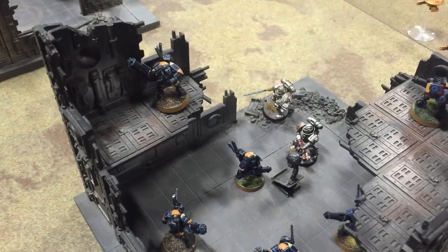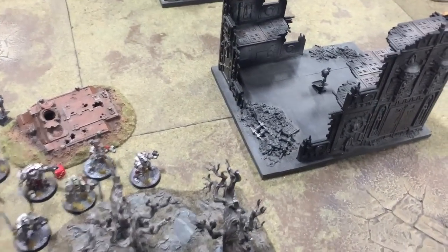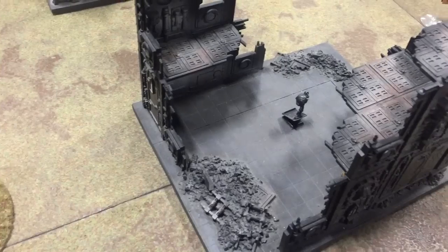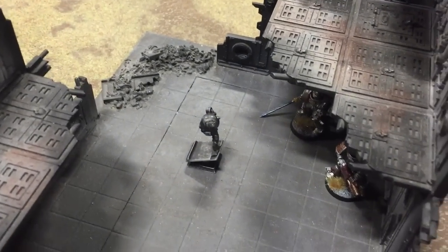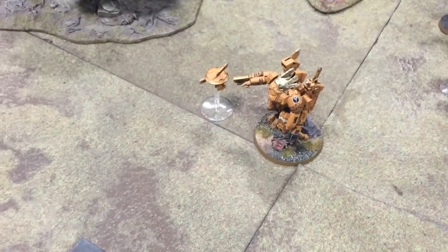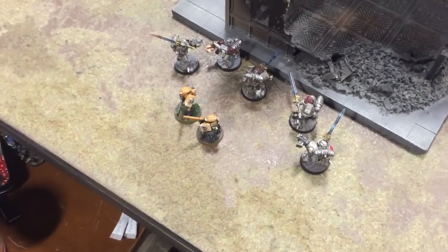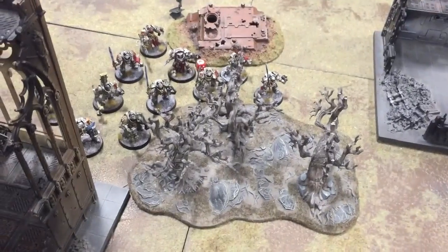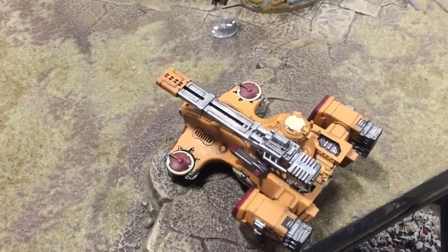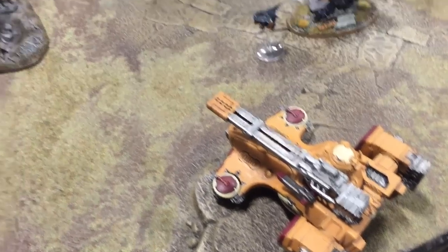Now I've got to feel the wrath of shooting and psychic. In the psychic phase the stealth suit squads got wiped out by the Librarian using Psychic Shriek — that's twice it's wiped out whole units. The remainder of the strike squad used the flamer to take out one of the drones and then ran into the building. Down here these guys are holding back from shooting because they want to charge. The terminators tried to shoot the Hammerhead but their weapons are useless — no successful glances or penetrating hits.